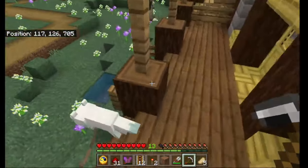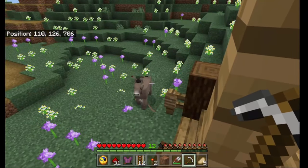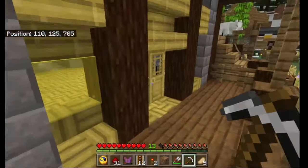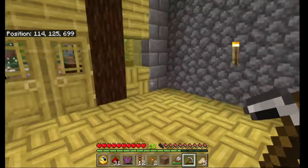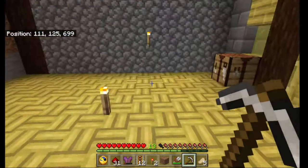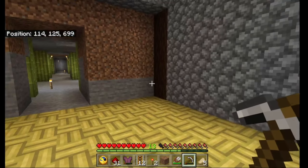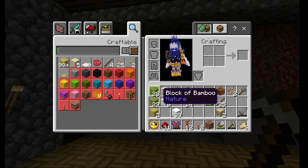Going down these stairs we've got a nice little arctic fox — let's say hello. We've got Frederick... Frederick the horse, Frederick the donkey even. Entering the building through the front, we've got this nice little first room which I'm going to fill with a few villagers. I'm thinking now that we have easier access to sticks via the bamboo, I'm going to use this space for fletchers.